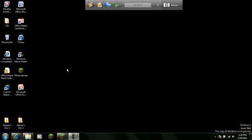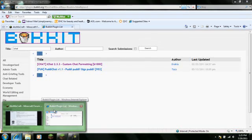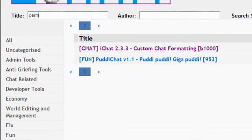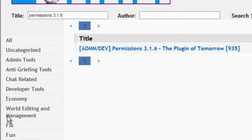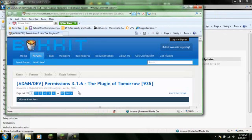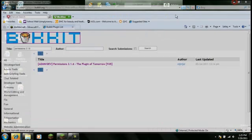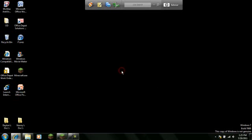Hey guys, this video I'm going to show you how to set up your permissions for Minecraft 1.7.3. What you're going to do is go look for Permissions 3.1.6. Go to this website, get the full zip, and open it.